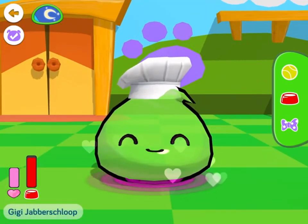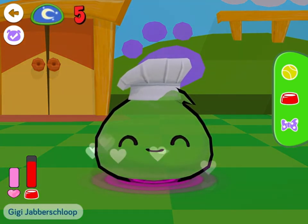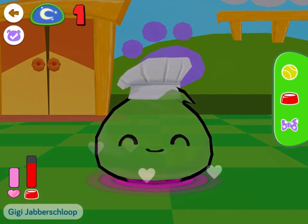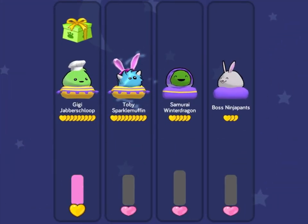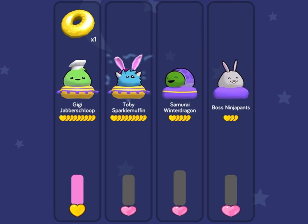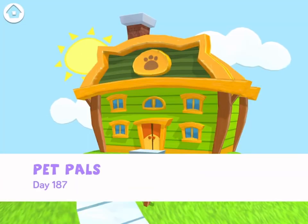Now he's all happy because he's full. But once his health bar goes down, that's game over — he won't be happy anymore. The only way he'll be happy is if his hunger bar is fully full. And I got a golden donut — those are really rare!